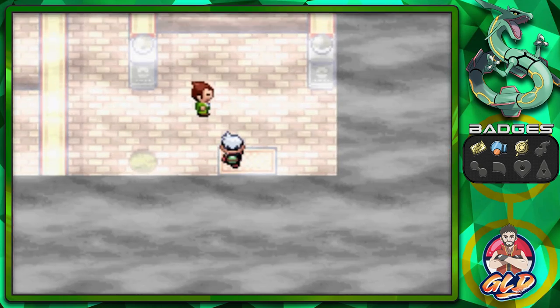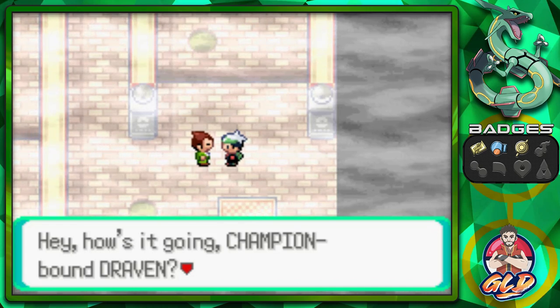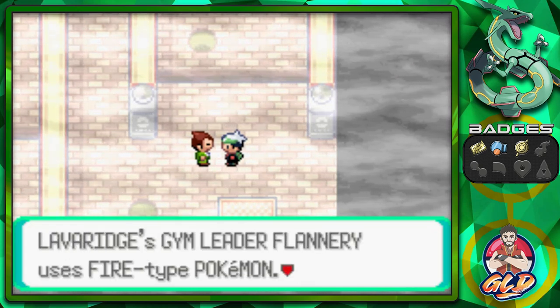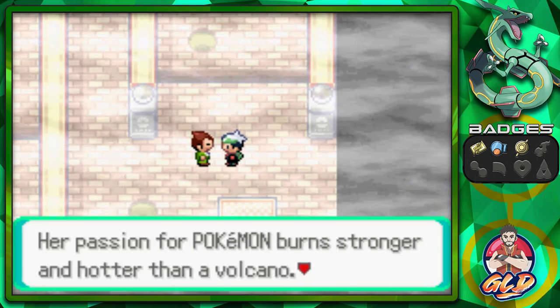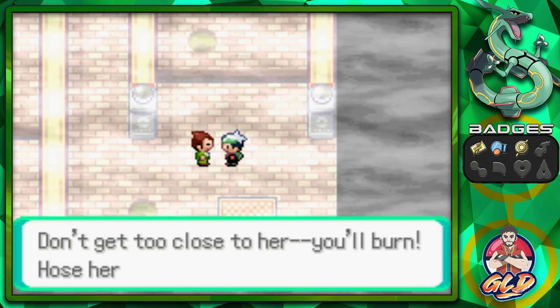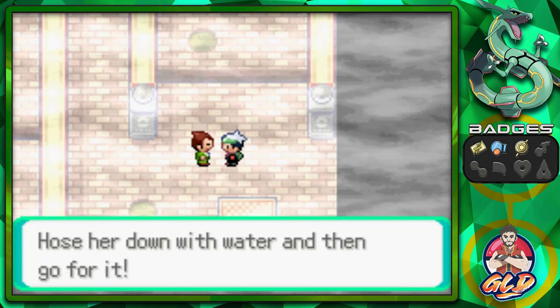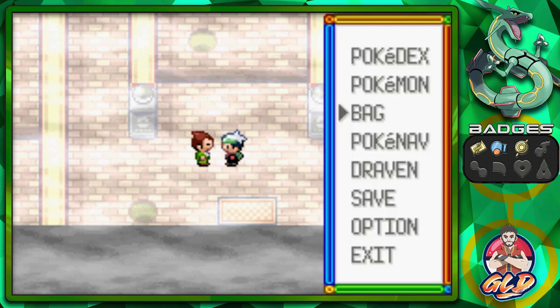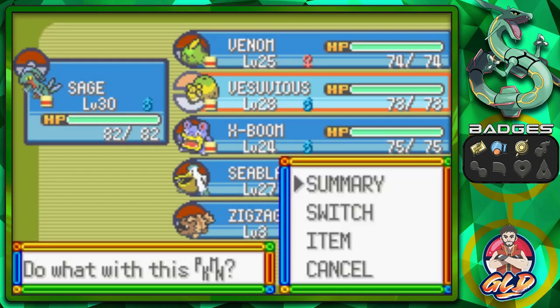We are sure we can take on this gym leader. An NPC tips us: 'Gym leader Flannery uses Fire-type Pokemon. Her passion for Pokemon burns stronger and hotter than a volcano. Don't get too close or you'll burn — hose her down with water and then go for it.' Okay, so there is a bit of an issue right here.